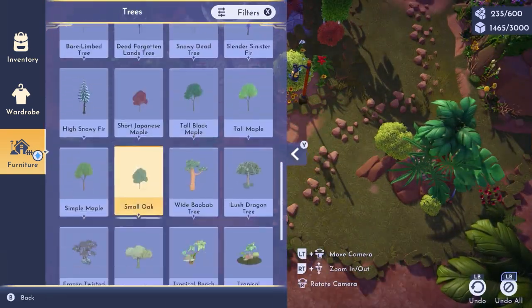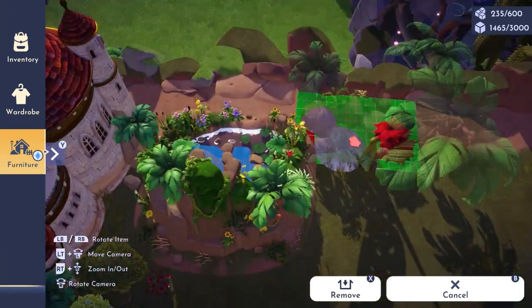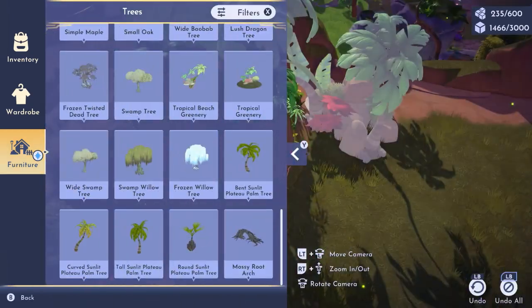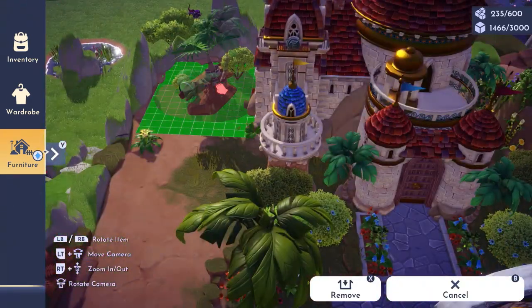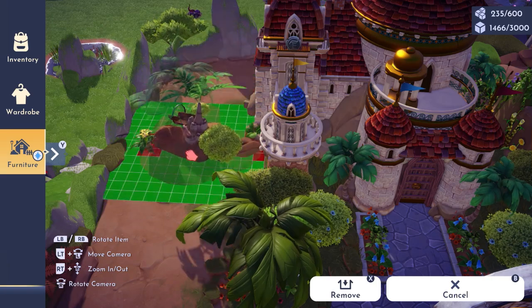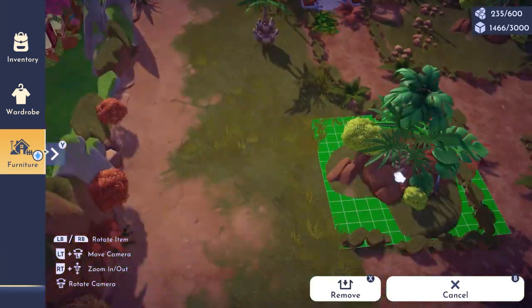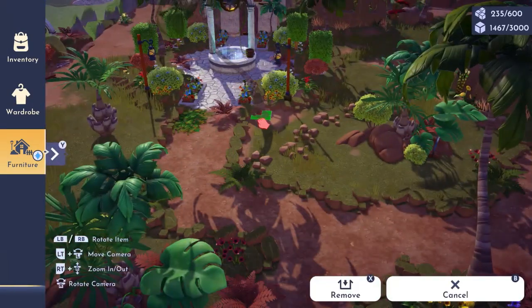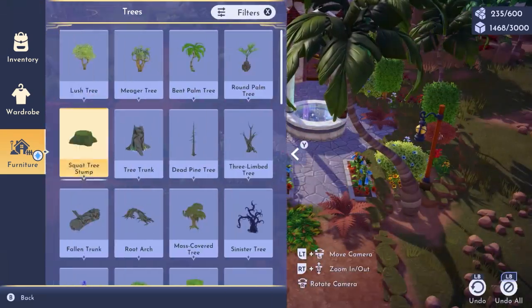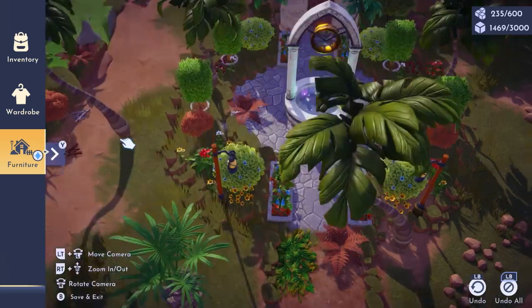One of my biggest tips when you're doing these framed-in walkways is to break them up with ferns or some sort of greenery so you can access the blocked-off areas. That is what I'm doing on the right side of the castle. On the left side I'm just going to fill this in with a bunch of different greenery items and just clutter it in to make it look overgrown — that's a spot where I won't need to access anyway.